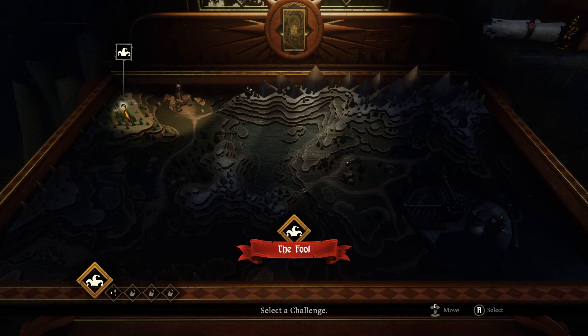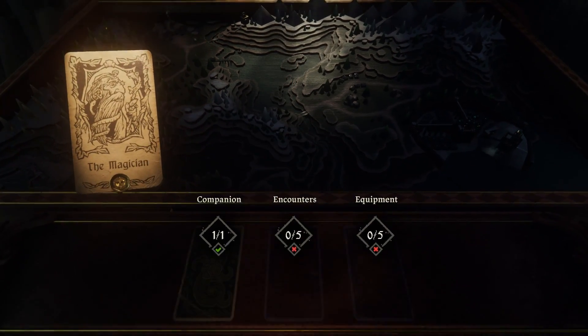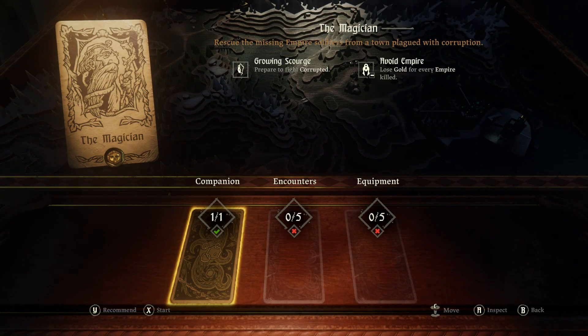You navigate via the bar on the bottom going left to right. We did the Fool — next up is the Magician. Now we get to customize. The Magician: rescuing the missing Empire soldiers from a town plagued with corruption and a growing scourge.